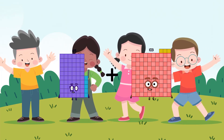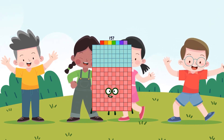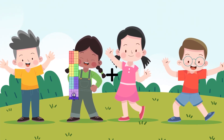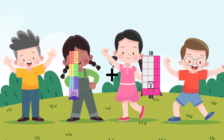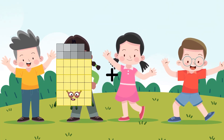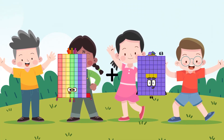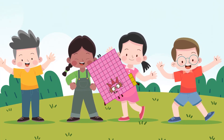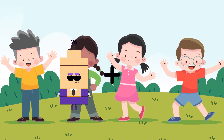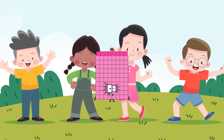65 plus 92 equals 157. 76 plus 76 equals 132. 71 plus 12 equals 83. 23 plus 62 equals 88.